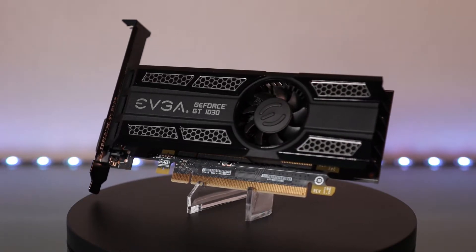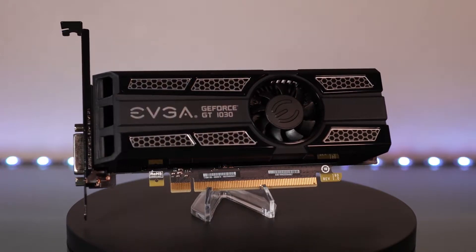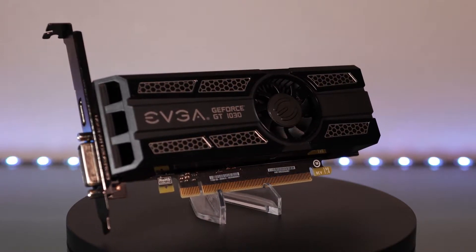From the benchmarks we can see that the GT 1030 is still capable, as long as you're okay with low settings and sub-60 fps on some titles. For newer games you'll need to lower the resolution to 900p or even 720p to get over 30 frames per second.